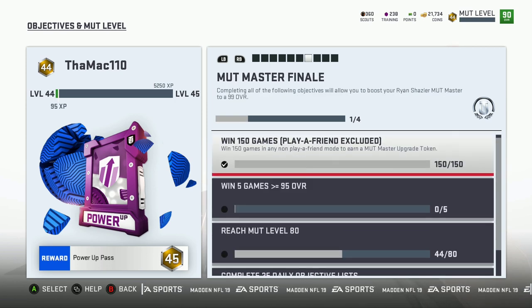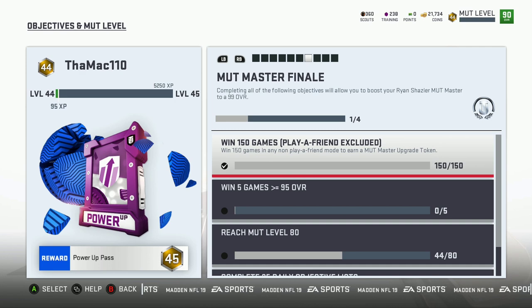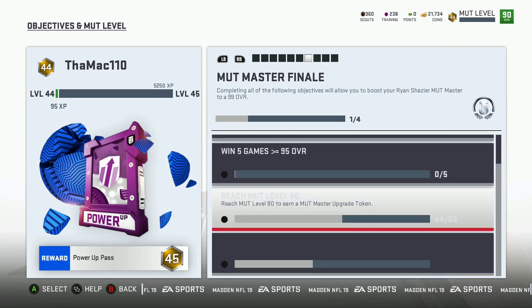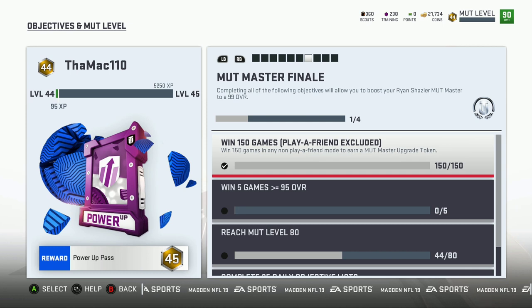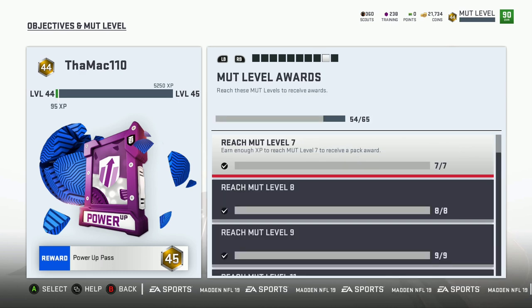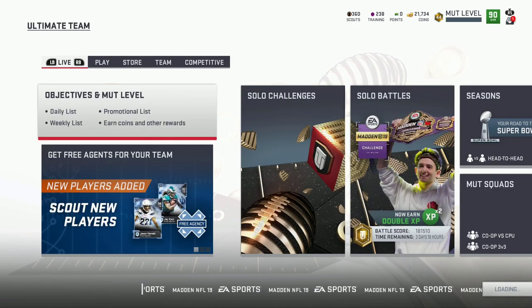This is the new MUT Master content — eventually we're going to get a 95 OVR from it, and we'll eventually hit all of this too. We'll get the tokens and be able to upgrade players to 99. There's even more content here I haven't even touched yet.